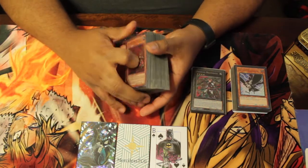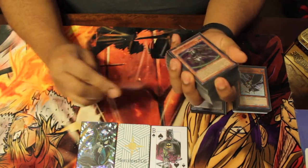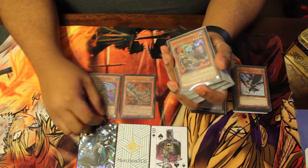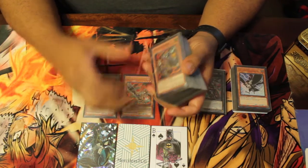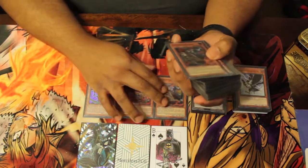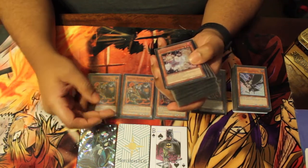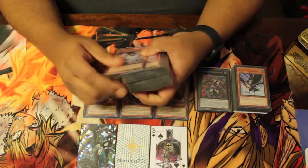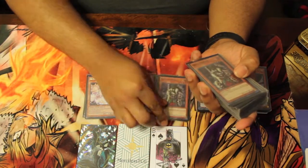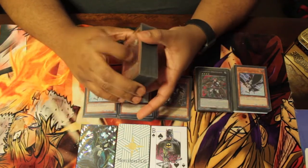Here's the profile — I played Zoodiac Eldlich. I played one Thoroughblade, one Whiptail — this is standard, though I kind of miss having more Zoo monsters and will probably play one more Whiptail. Then three Ramram, which is the best Zoo monster you want to open or search. For hand traps: three Ash Blossom, two Skull Meisters, and two DD Crows — all standard for the format.